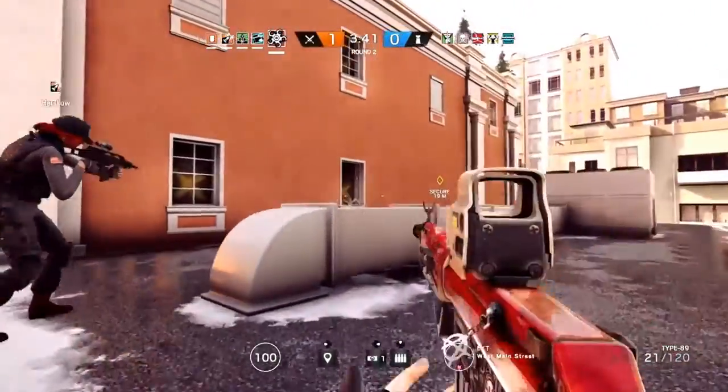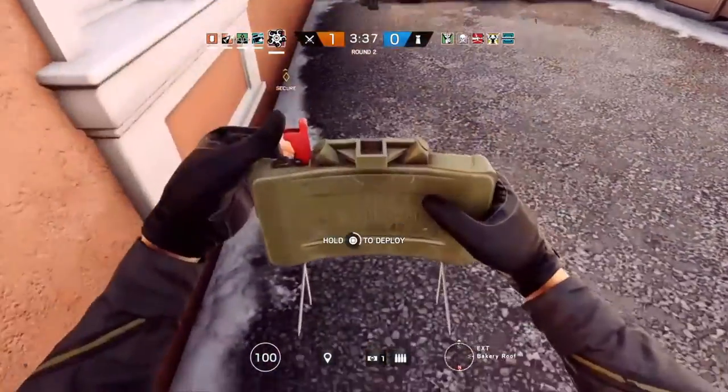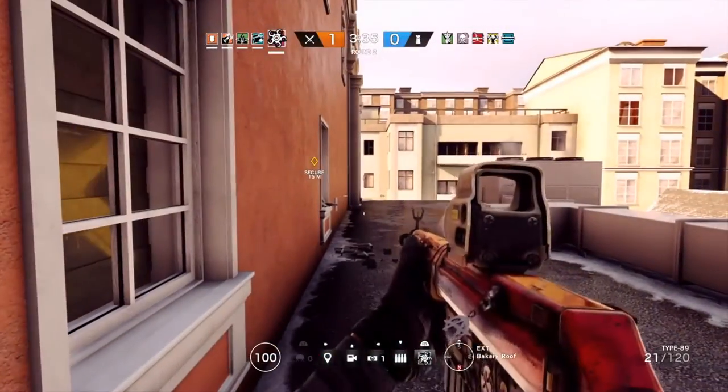Hibana can equip either stun grenades or a Claymore, and I always go with the Claymore, as I feel it is great for covering your back and scoring free kills sometimes.